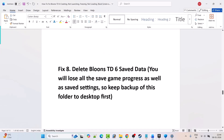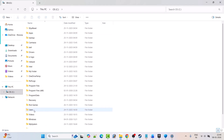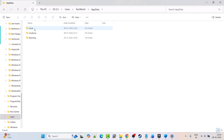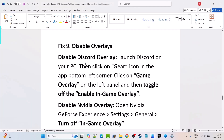Fix 8: Delete Bloons TD6 save data. Please note you will lose all save game progress and settings, so first copy the folder to your Desktop as a backup. To do this: open C drive, Users, your username folder, AppData folder — if you don't see it, click View and check Hidden Items. Then open AppData, Local Low, Ninja Kiwi folder, and you'll see the Bloons TD6 folder. Right-click it, copy it to your Desktop as backup, then delete the original. Launch the game and check.